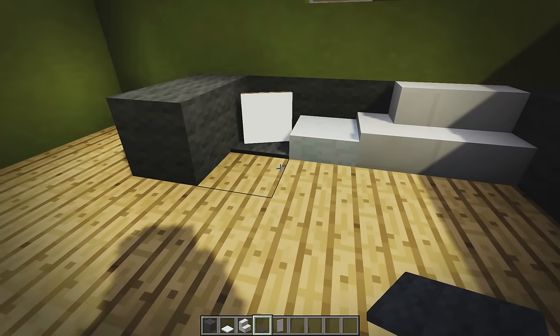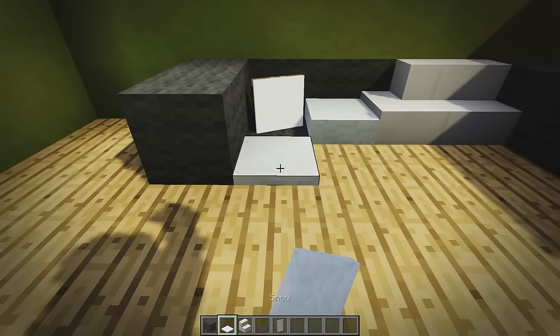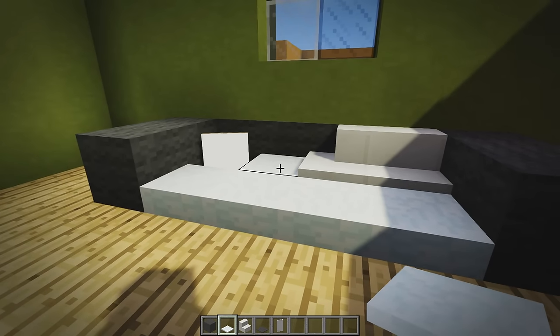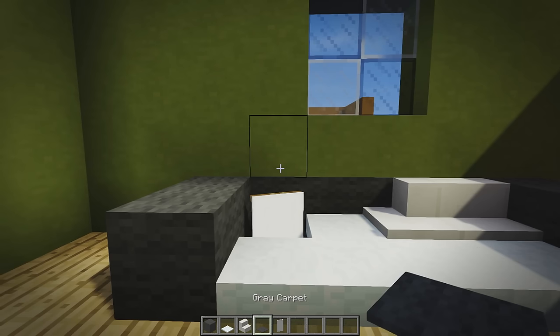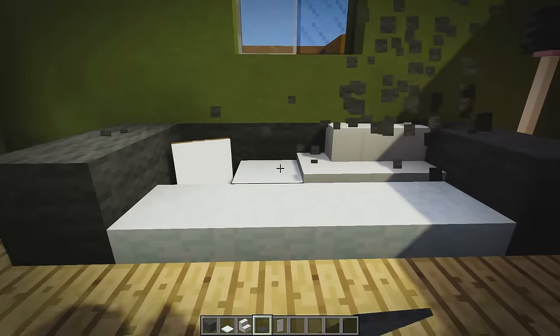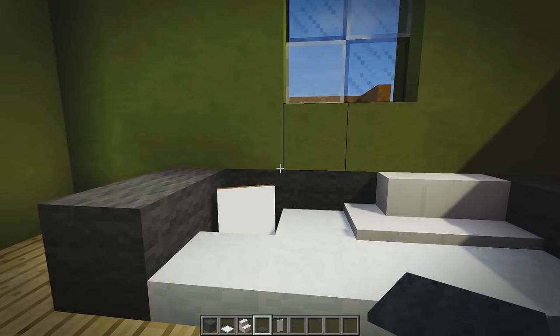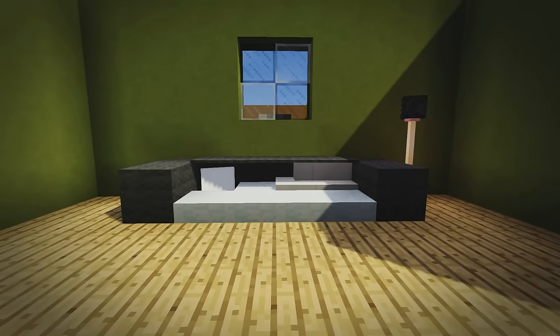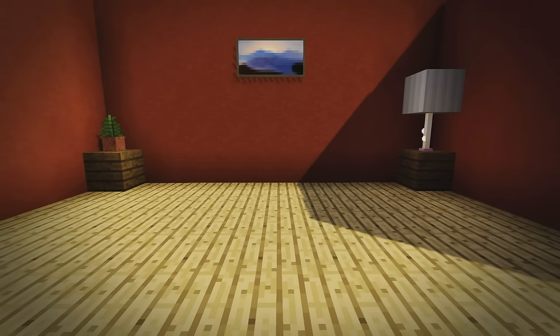Place some carpet under the banner to cover the hole. Then place snow all the way along, matching up with the snow layer behind. Grab carpet and place one, two, three, four — it floats itself because there are items underneath it. There you have it: a really awesome, easy, sleek modern design. One of my favorites — it's pretty fresh and nice.